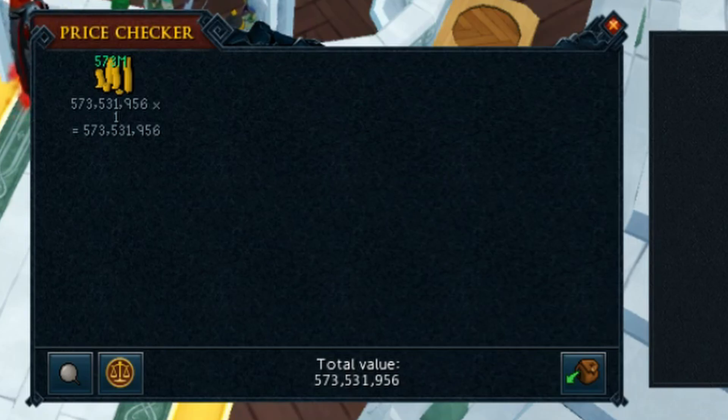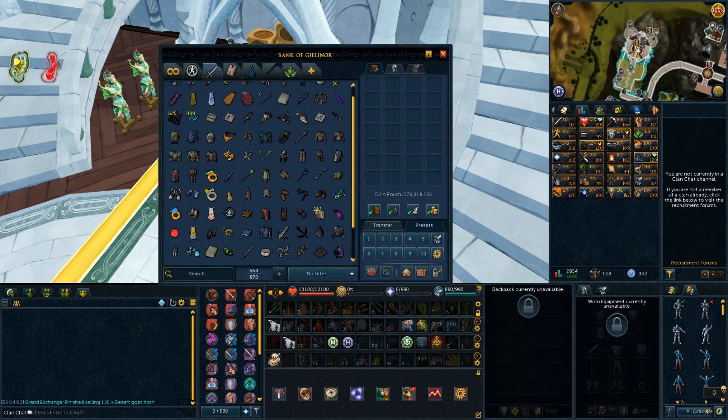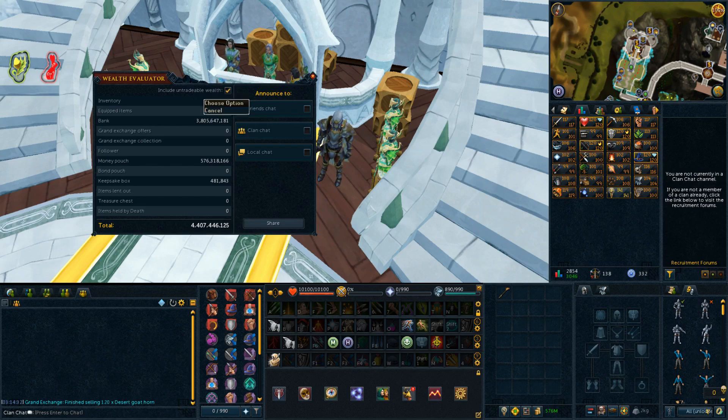Now we're going to look at the bank and the progress we made. The wealth evaluator is not accurate anymore, so I think I'm going to stop using it at the end of these videos — there are just too many things I figured out that make it inaccurate. For example, I bought mage gear, and the inquisitor staff is worth about 575 mil, but the wealth evaluator shows it as 800k. So I'll start giving my own estimation of bank value instead.